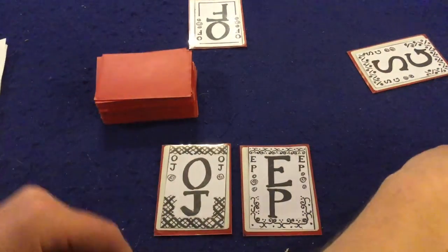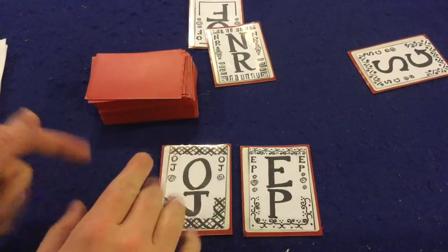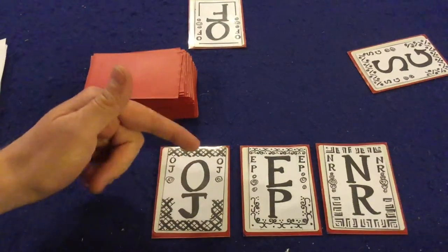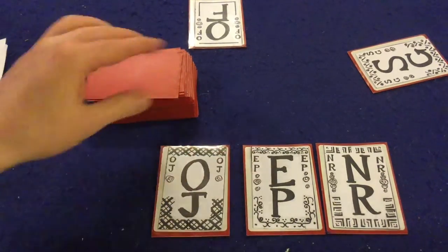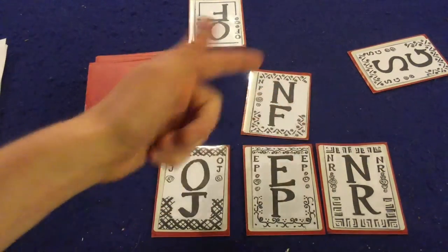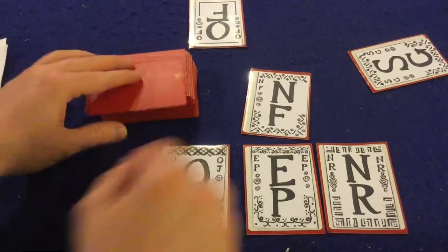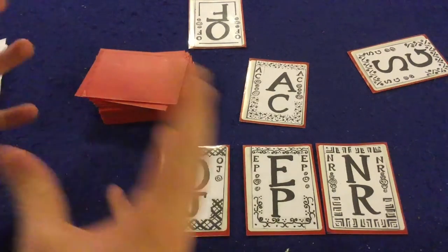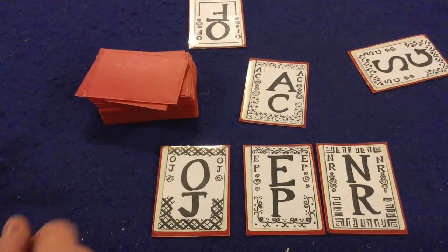If two players yell 'take' or 'pass' simultaneously, the card is discarded. If you take a card that doesn't fit either end of your sequence, you flip it over as a negative two point penalty. You're trying to build nine cards in order — for example, committing to O, P, R means you need letters that fit on either end of that sequence. That's how Alphabetical is played, and those are five of the many games in Wibble Plus Plus.